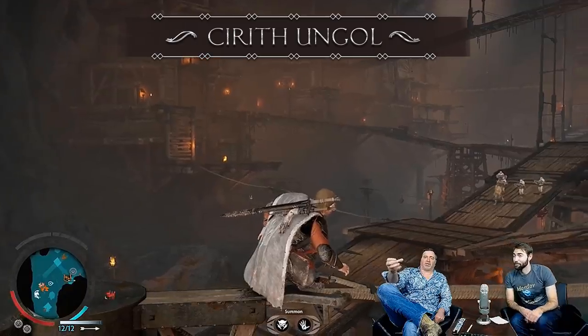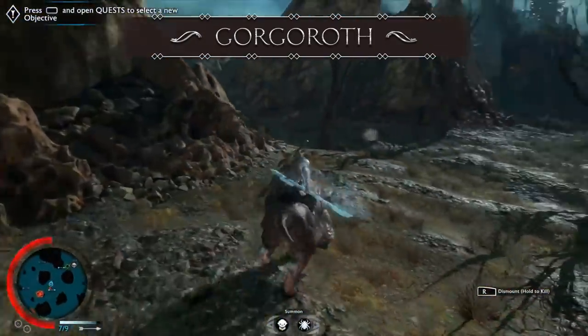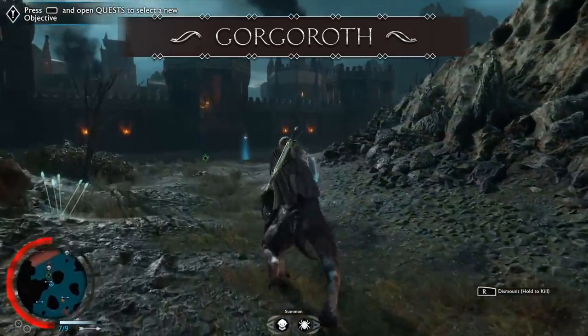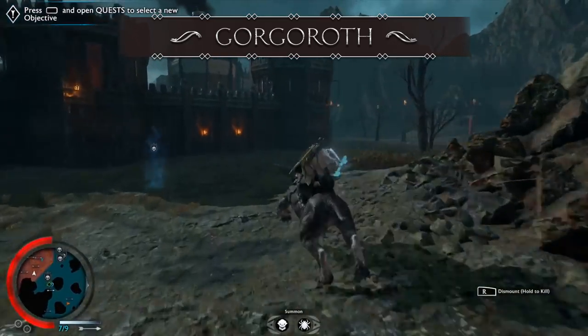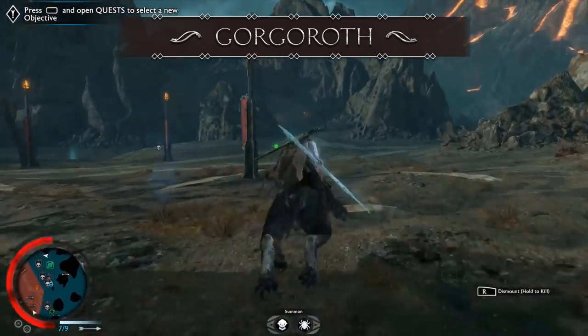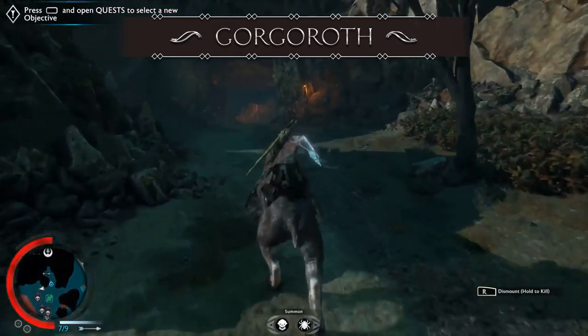Moving over from Kirith Ungol to Gorgoroth. Gorgoroth is the most recently shown region — the volcanic and ashy landscape that is really the heart of Mordor. This is mostly where Sauron stays. It houses cool structures and landmarks like Mount Doom, Barad-dûr the Tower of Sauron, and Carchost.